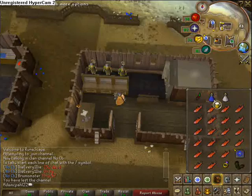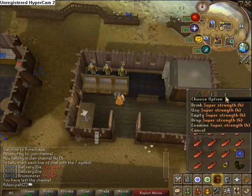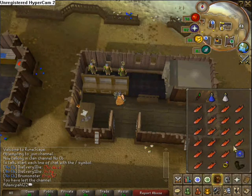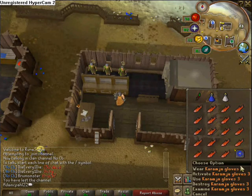To kill these you need a DDS, super attack and strength potions, some low level food, a House Teletab, Ring of Slaying, and Cramps Gloves 3.